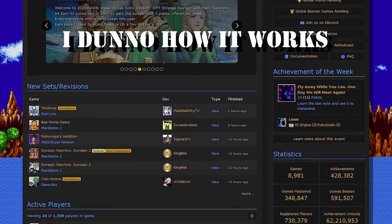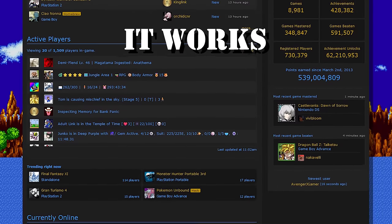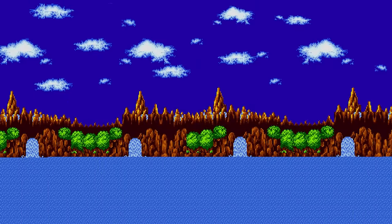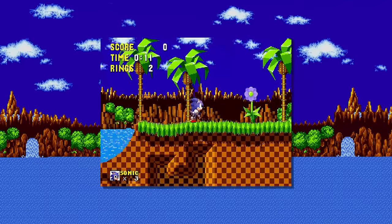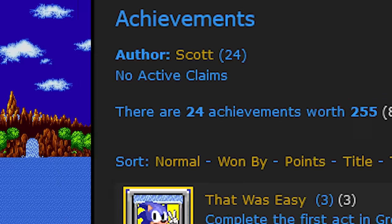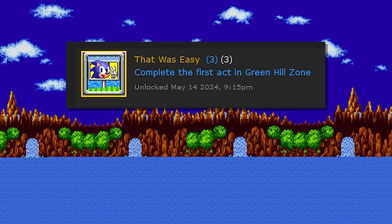Frankly, I don't know how it works — it's probably magic — but all that matters is that it works, and that it's cool. So, how did I do it? And just how many hoops did I have to jump through? Well, Sonic 1 has 24 achievements in total. Some of them piss easy, and some of them piss annoying.